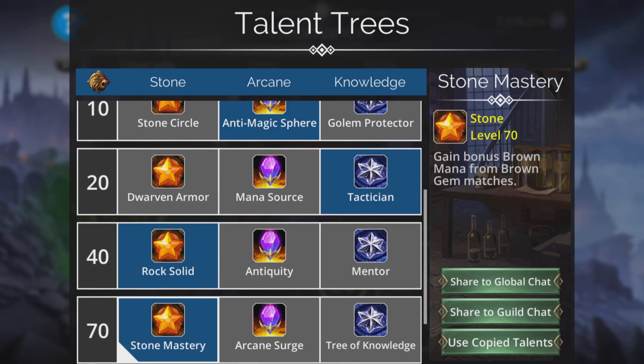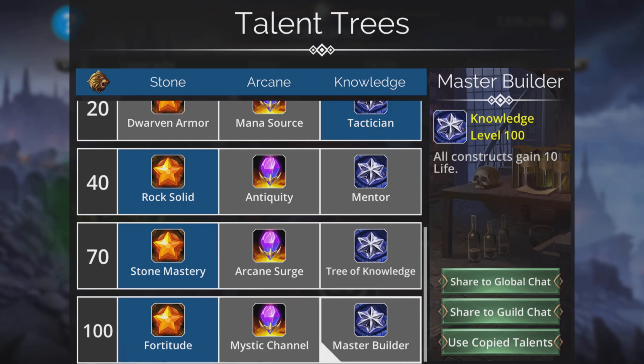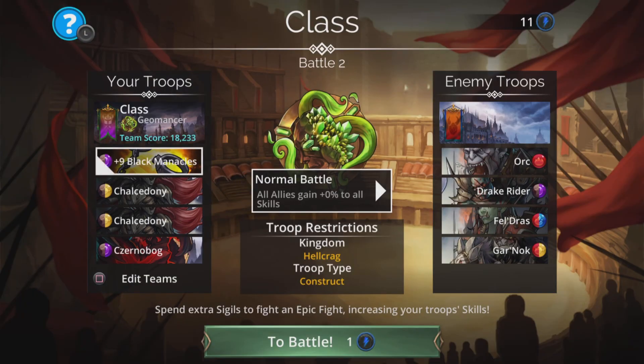With that plus two brown banner, a single brown match — even if it's not a mana surge — will give Charles Rodony the chance to cast right away because of her 50% mana start. The last talent is Fortitude, though you can take Master Builder if you prefer. Right, let's dive in.